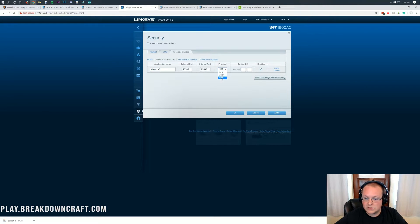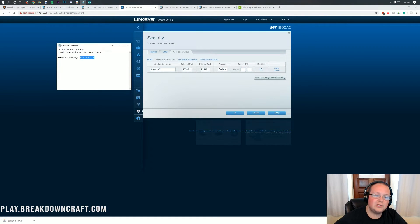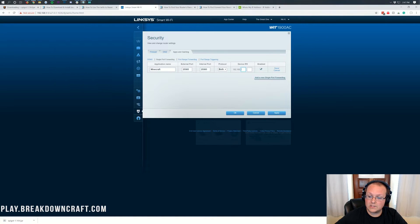Now, once you've done that — and by the way, if you have both, just select both protocols. Then you have your device IP. You may also have a list of devices connected to your network; if so, go ahead and select the computer you're starting the server on. If not, your device IP is your IPv4 address. In my case that's 192.168.1.123 — go ahead and copy that over. Then click Save, then Apply, then OK. Our port forward is done.